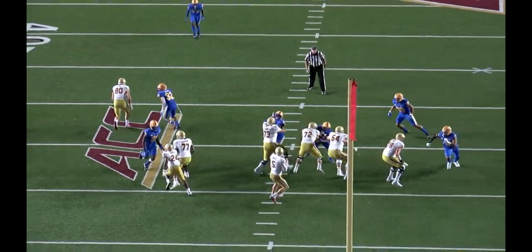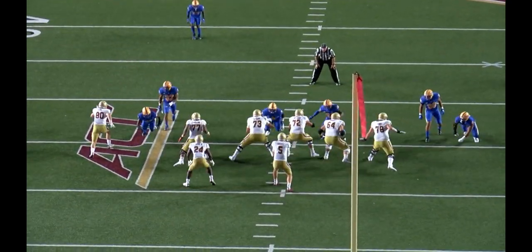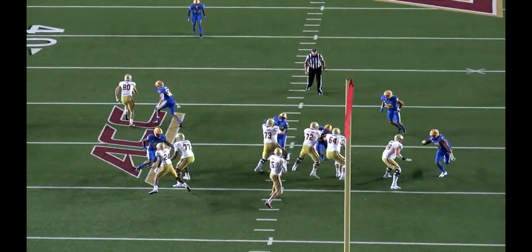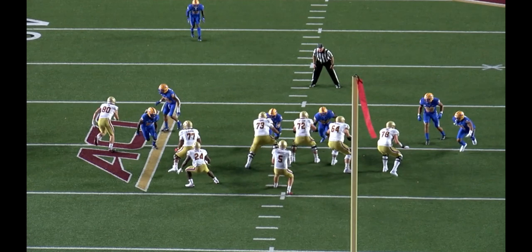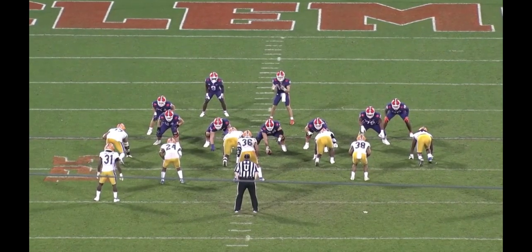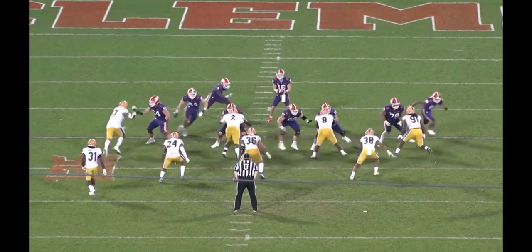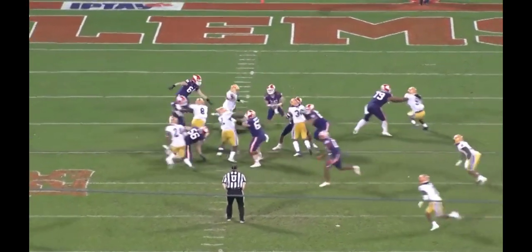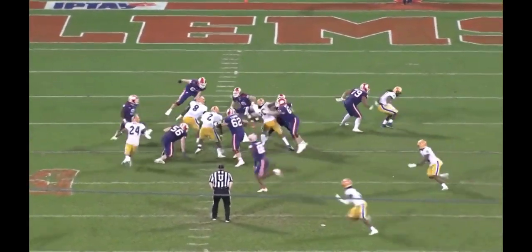Looking at another play against Boston College, Weaver uses the same move but executes it differently. Instead of showing an open chest to bait the tackle, he angles his body so the tackle doesn't have the ability to land a clean punch. He attacks the edge like he's doing a normal speed rush, knowing that at a certain point the tackle will extend his arms to seal him off, and he can chop the outside arm then. However, Clemson tackle Walker Parks sees the chop coming — when Weaver brings his inside arm up, Parks pulls his outside arm back to avoid the chop and quickly punches with both hands to seal Weaver off. Good tackles can recognize what you're doing if you show your hand too early.